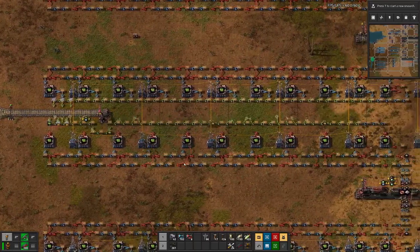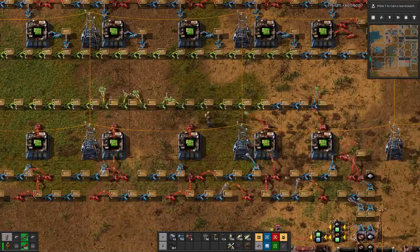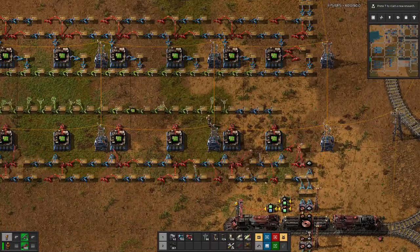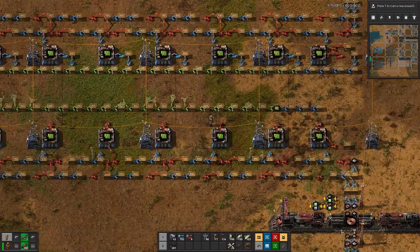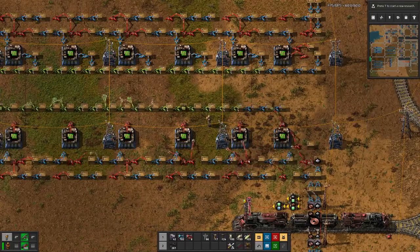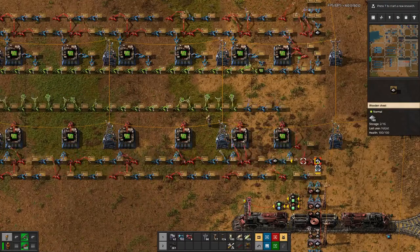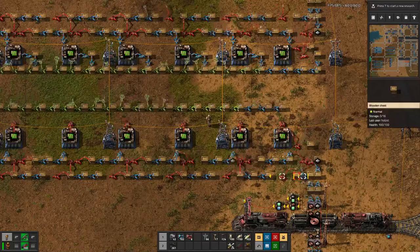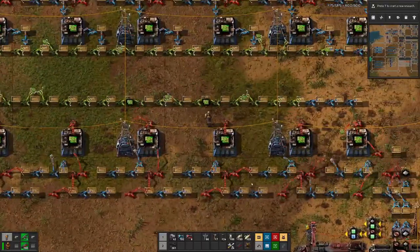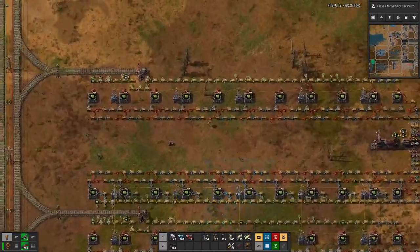What we might see is that our inserters are just not fast enough to distribute items through here. On the bottom line we could have fast inserters, but on the top line we can't because of the crossover. Since we don't need that much iron there we should be okay, but we will improve as we go along.